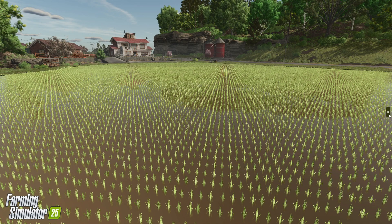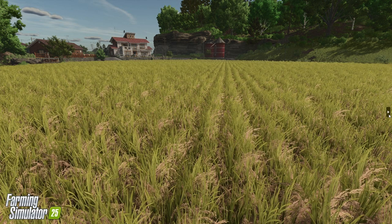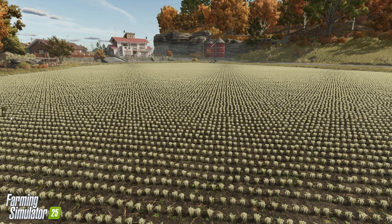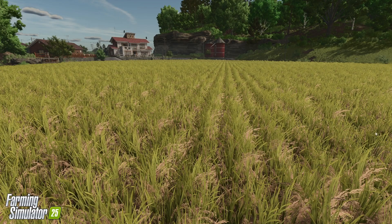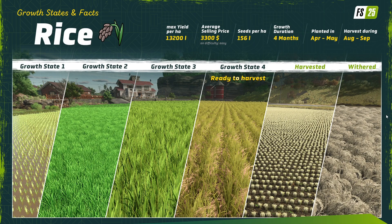For regular rice, we've got our growth stages: seedling stage, second growth stage, third, ready to harvest, harvested, and withered. To sum up the stats — maximum yield per hectare is 13,200 litres on easy setting, $3,300 per sale, 156 litres of seed per hectare, four months growth duration, planted in April and May, with harvest during August and September.